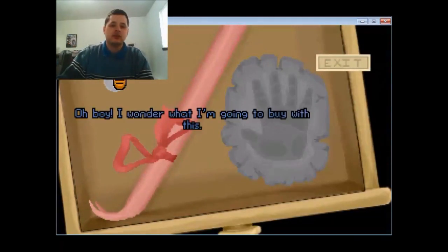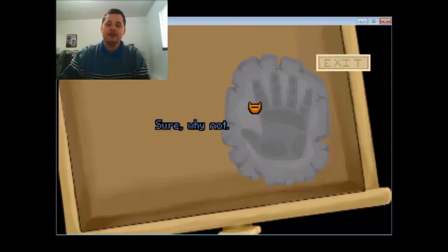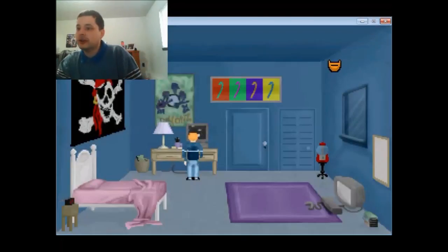Okay, so we get a quarter, a crowbar — crowbars are always useful — and sure, why not? Let's have the plaster hand thing.